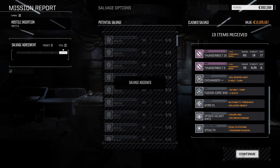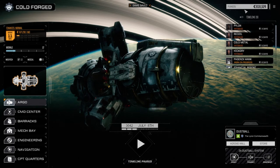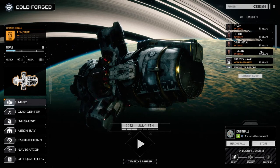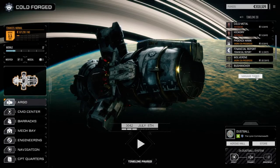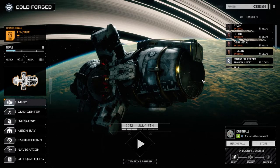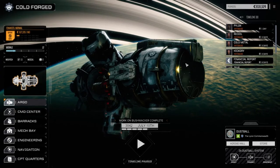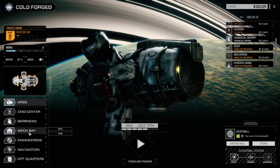260,000 in repairs — good thing we took that engine. We broke even on that pretty much. Let's manage the tasks. Let's bring the Zeus up here. Bushwhacker we want back earlier because we want to refit that — so let's just quickly do that, let's go two days. Bushwhacker should be back now — yep, so let's have a look at it.